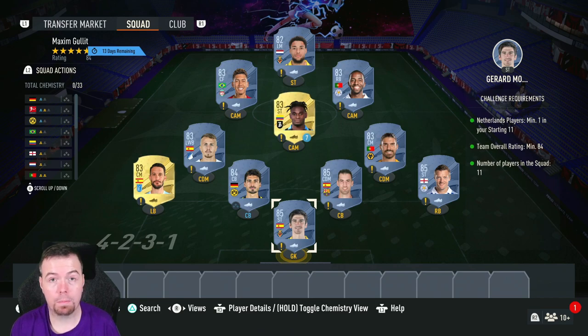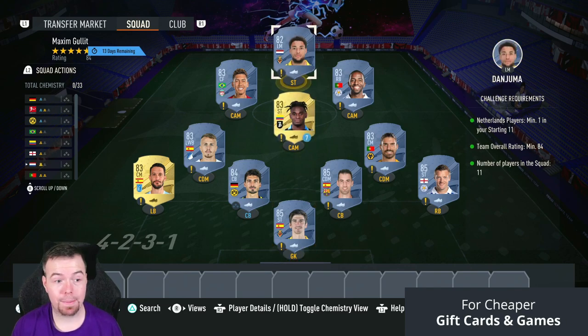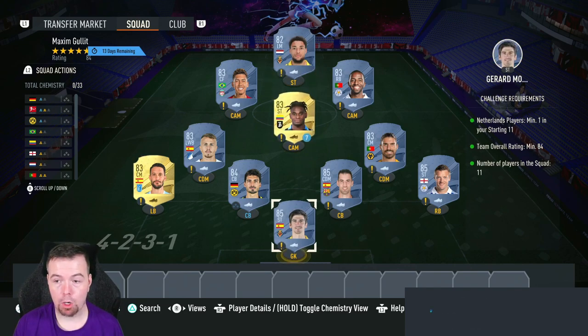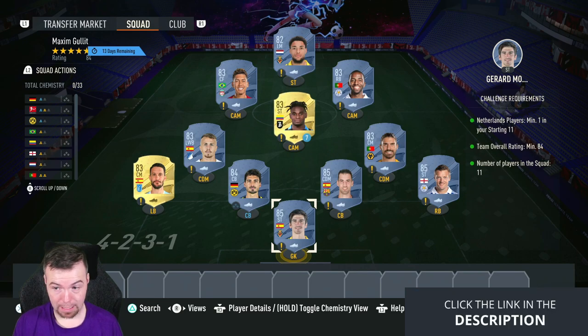Before we get into it, just so you know, these are bin prices right now — the price at the time this SBC has been out for about half an hour. The building option will of course always be cheaper, and don't forget prices do fluctuate. For the requirements, you need one Netherlands player — Dan Jumat is the cheapest 82-rated Netherlands player at 750 coins, which is great. Team rating of 84 is required, so you can't go lower with 11 players in the squad.